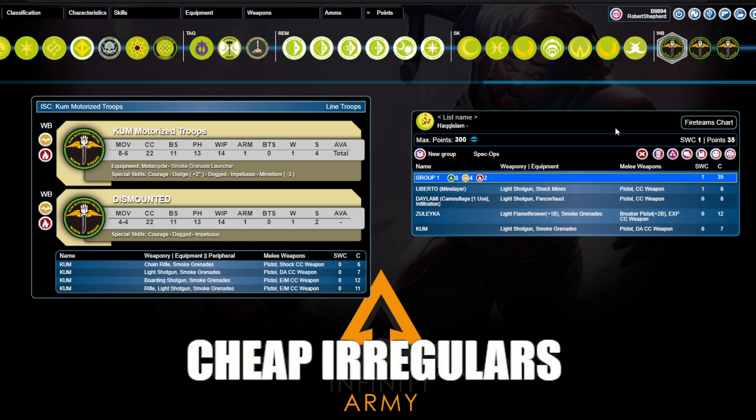A Dalami is almost always order inefficient to engage, because it's a camouflage piece. You have to move up to it, then you have to discover it, and then — assuming you discover it, or it chooses to engage you in response to a discover-shoot — you then have to risk the face-to-face, and a Dalami has a Panzerfaust and a light shotgun. And you can't just ignore a Dalami, because it has a Panzerfaust.